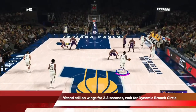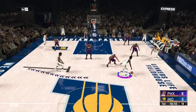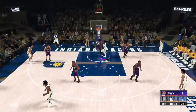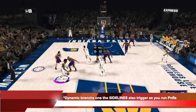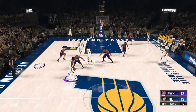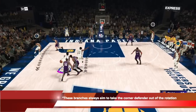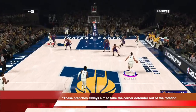To trigger the branches, you're just going to stand still on the wings, above the 3-point line, for 2 to 3 seconds, and then it will come. As they happen, just read and react out of them, and if you like what you see, take it and attack! The majority of these dynamic branches are on the sidelines and will trigger as you run pick and roll. I'm running a wing pick and roll here, the dynamic circle already came up, so I know it's coming. I head towards anywhere close to the circle, it triggers, and now it's a sideline action again — the corner man comes up so the help defense can't rotate in. It always shifts the corner man out of the defensive rotations, and that is so huge in this game.